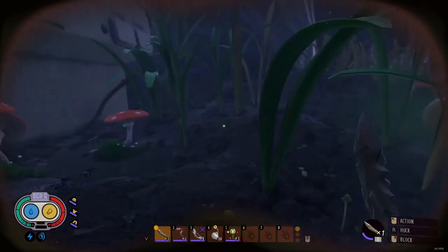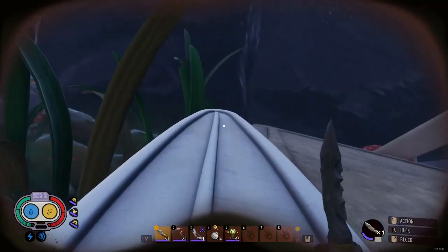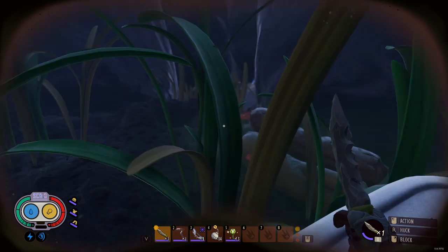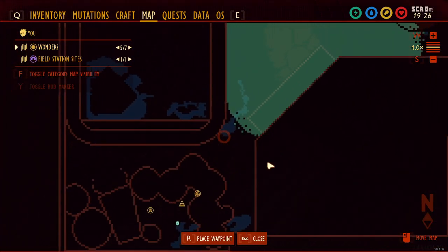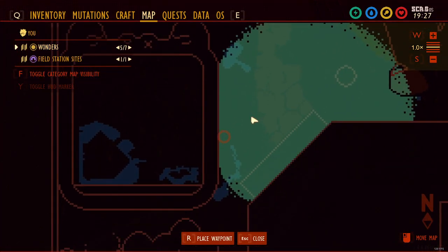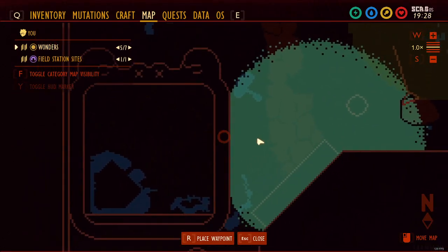Hey everybody, I just wanted to talk about how to get to the Black Anthill. The Black Anthill is kind of the place you're going to go to after you do the Haze Lab, and it's down in the bottom left corner of the map. So when you finish the Haze Lab, you'll pop out somewhere around here.